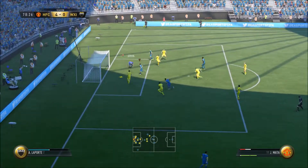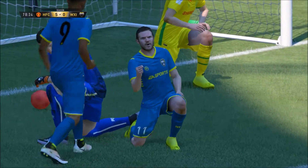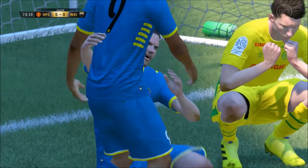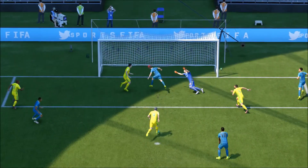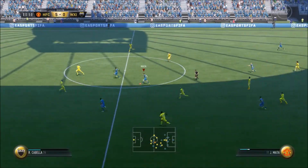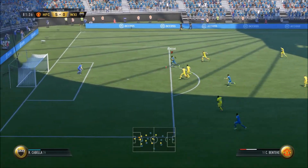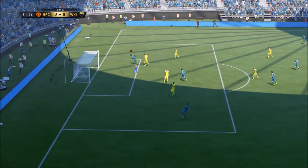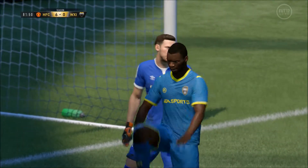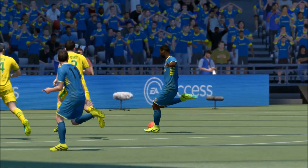We're in again - Mata is going to make it five! A scrappy goal but I don't care - fantastic players. Cheeky little header from Mata makes it 5-0. Then Mata puts Benteke through, nice and composed, he makes it six! Off the post and in, with that celebration he always does. 6-0 - what a team!